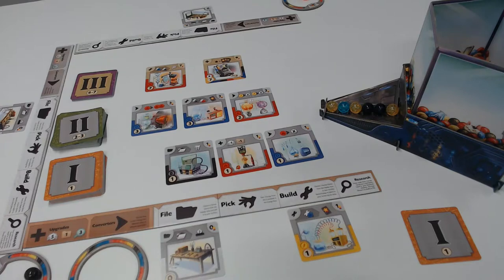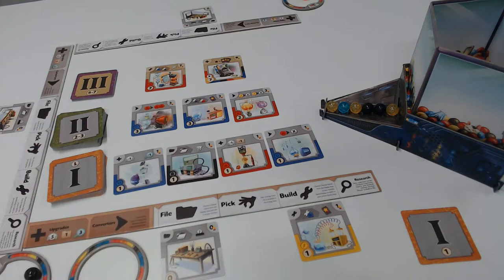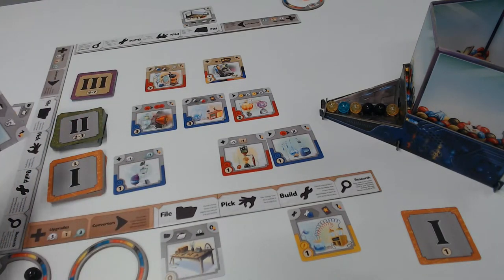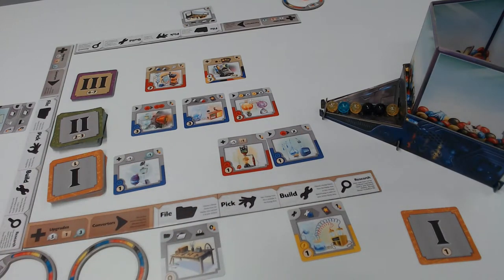Now it's player two's turn. They've already taken a black one, and so their action is they're going to go ahead and take this card and build it right away, putting it on top. Pay its cost to the pool. And that's their turn — nothing else was really triggered on that event.